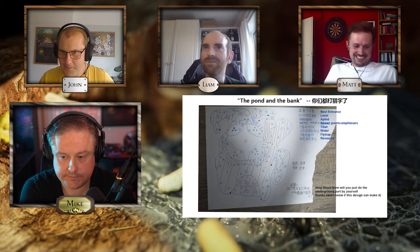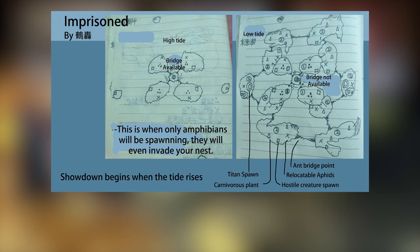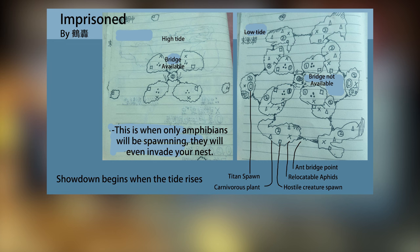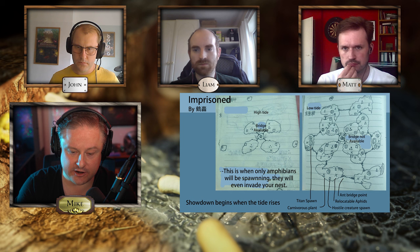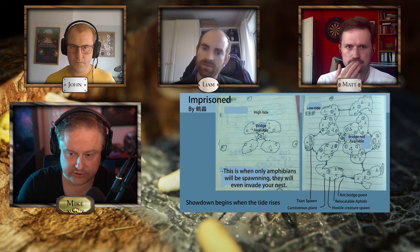Next up is Imprisoned. On the left is what the map would look like at High Tide, so the map gets much more confined. This is really cool — you can only get to each other at High Tide. It's a neat idea. There are Tyrant Bridges in the design. Everyone who submitted is aware that they're not going to get a one-to-one reproduction of their map anyway — we're going to change things to make them work.